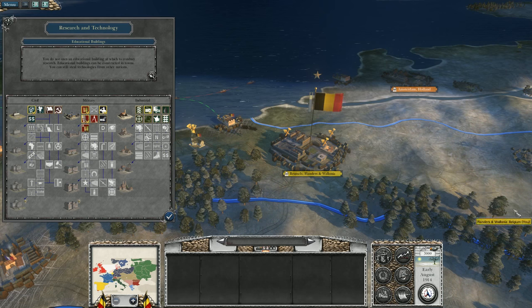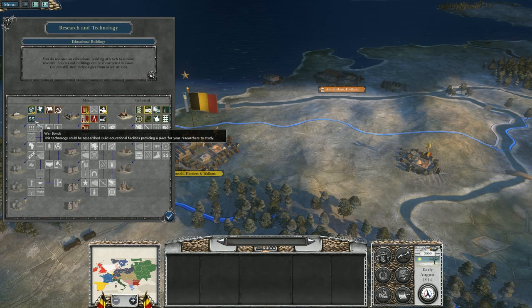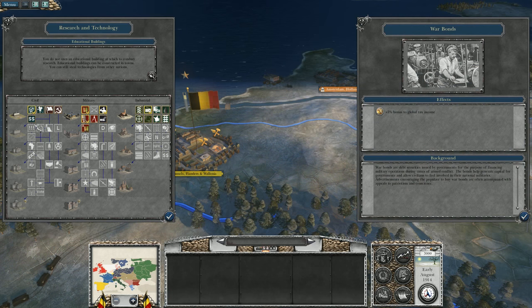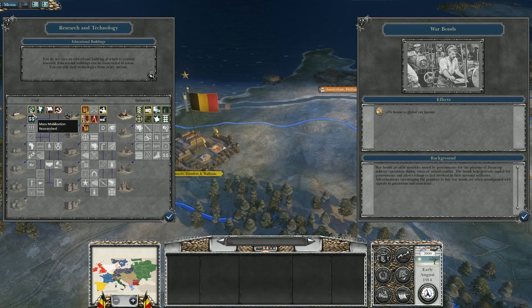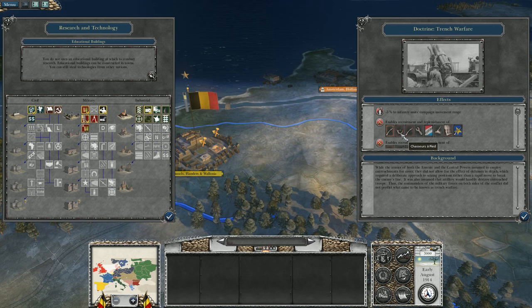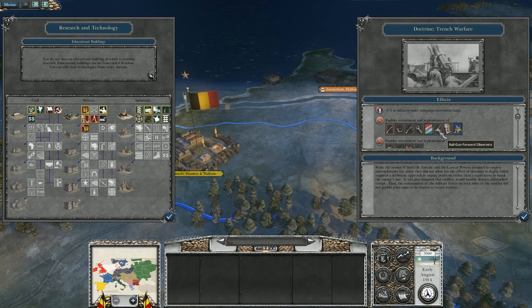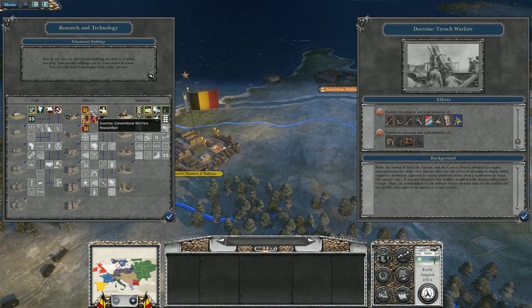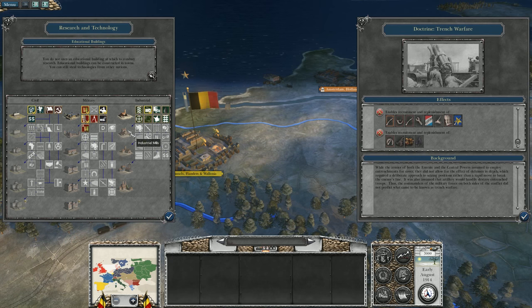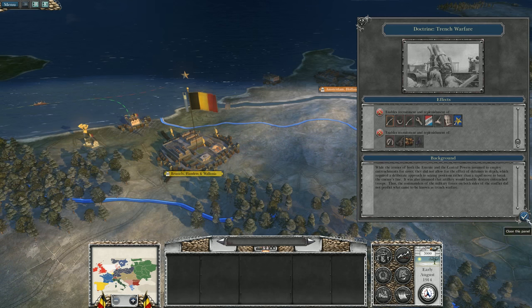For research: you don't have any educational buildings yet, which is why you want to build the college at Liege. You are able to get silent films, nationalism, Marxism and socialism, and war bonds — war bonds give plus five to globalizing, which is good for income. But for me, the very first thing I would research — because you've already got mass mobilization — is Trench Warfare, because it opens up Chasseurs a Pied, rifle infantry, combat engineers, Luxembourgish infantry, railgun, forward observers, and Congolese infantry. It really opens up a fantastic range of troops, so get that as soon as you possibly can, then move down military and civic research as quickly as you can.